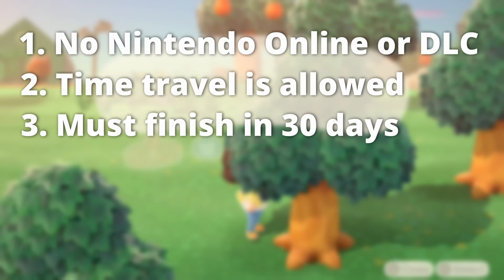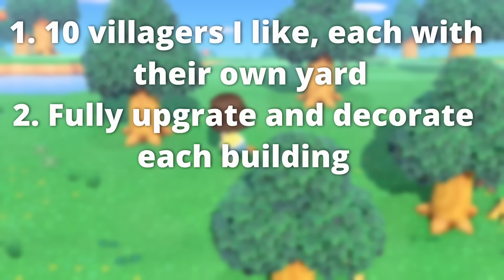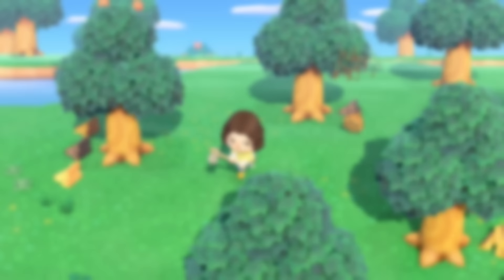I'm not going to be aiming for perfection. I'm just aiming to finish the goals, which are: to have 10 villagers that I like, each with a decorated yard; to fully upgrade and decorate each building — that being Nook's, Able's, the museum, and resident services; and to have at least five other separate builds finished. So those are the rules and goals. Let's get into it.